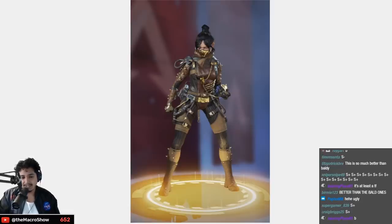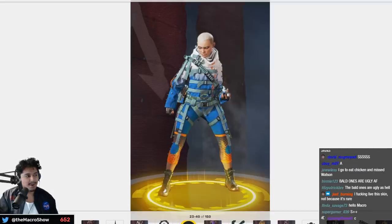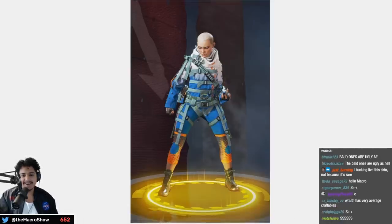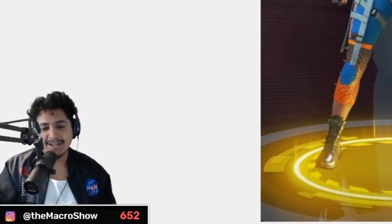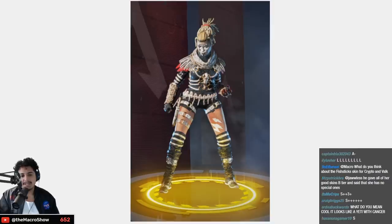Flashpoint — I love the blue leading into the white, the hair — it's cool, I know people don't like the bald-headed Wraith skins — A tier. Night Terror — I love the OG King's Canyon aesthetic — A tier. Not my absolute favorite but Wraith has some banger skins coming up.